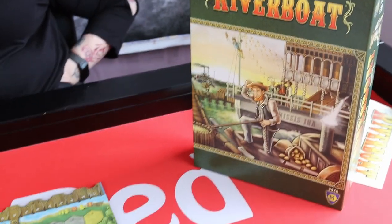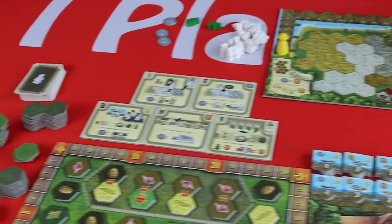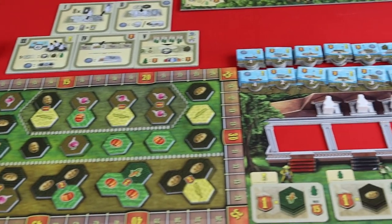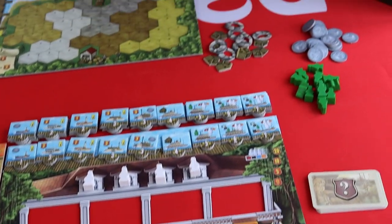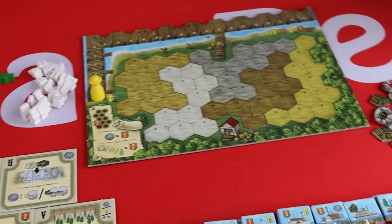In Riverboat you will be farming along the Upper Mississippi in the early 19th century. Advancements expand your opportunities, allowing you to increase the size and variety of your crops and develop your riverboats. Hire agents to sell your goods and advise you, to help you build an empire along the Mississippi.